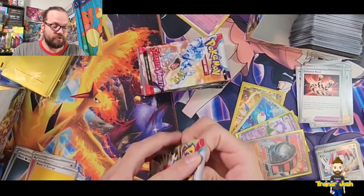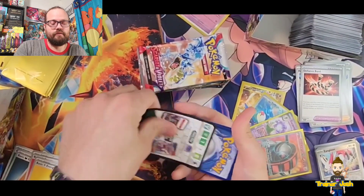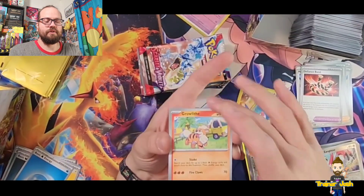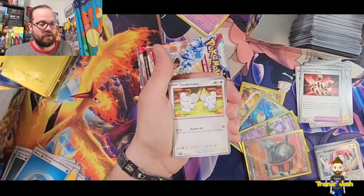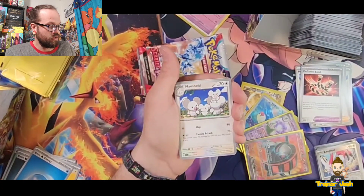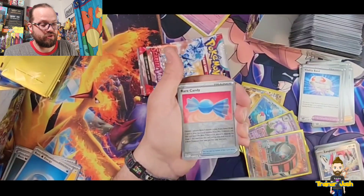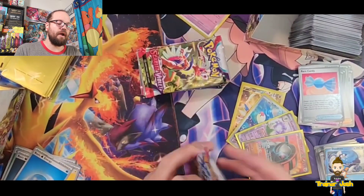I'm not counting that as a hit because it's still just a holo rare, but playability-wise it's definitely a hit. Going with dark. Starting out with a Growlithe, Staravia, Ralts, Tinkatuff, Toadscool — oh wow, Tandemaus — an entire family of mice, interesting. Vitality Band, Reverse Holo Tarantula, Reverse Holo Rare Candy, and a Holo Dondozo on the end. All right, on to the next one.